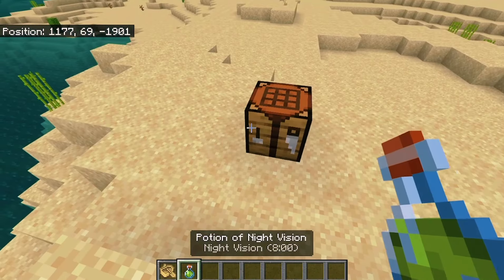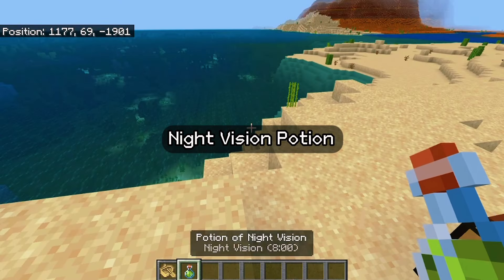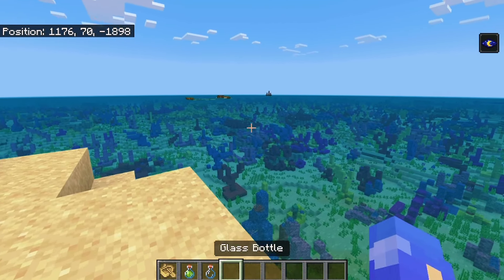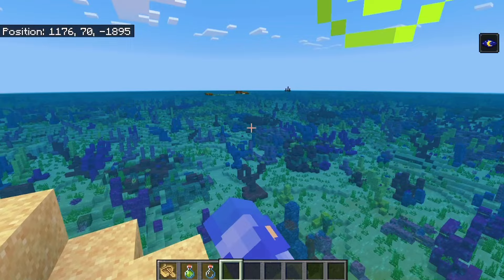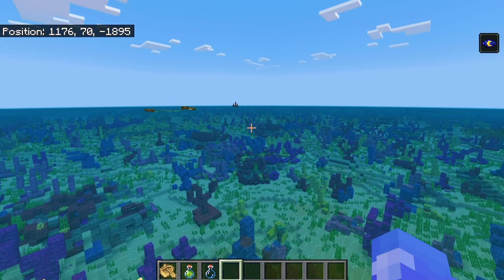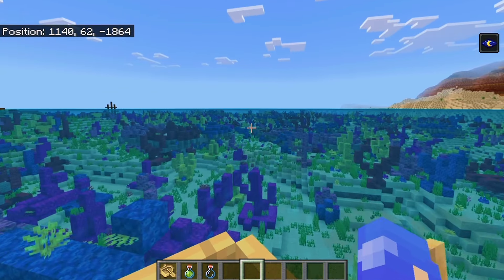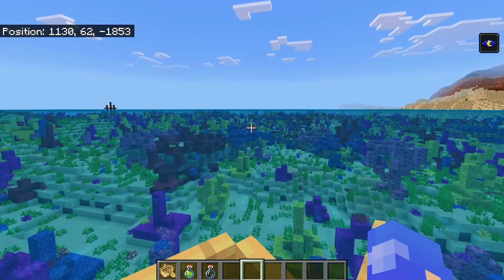To make things even easier, I recommend using a night vision potion. This will help you see underwater much more clearly, making it way easier to spot those shipwrecks. With the night vision effect, you should be able to find a shipwreck within just a few minutes.